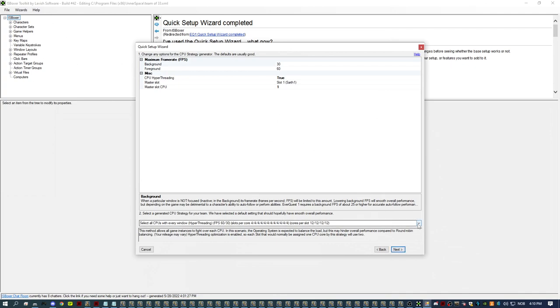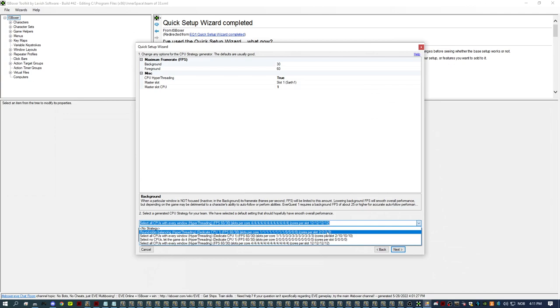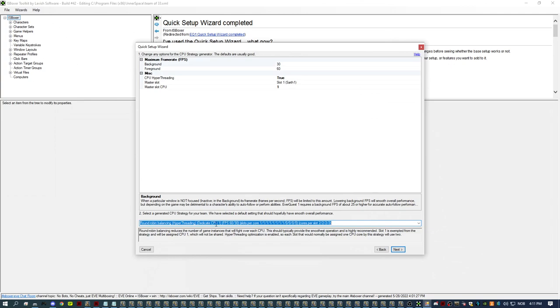Then you come to another quite important setting — the CPU strategy. I have an i7 CPU with hyperthreading, and I normally use Round Robin for this computer, which dedicates one CPU to my main window and spreads the rest of the client slots across the different cores. I don't touch the foreground/background FPS settings here because the MacroQuest plugin called MQFPS lets you make some changes to foreground and background FPS there instead. I should also mention that on the ESetServer forums, we have an optimization guide which you should definitely check out if this is the first time you're boxing — it'll help make the experience a lot better.